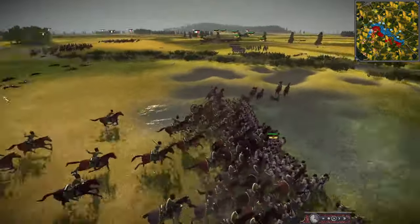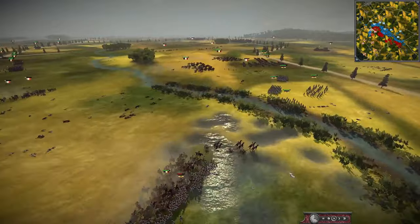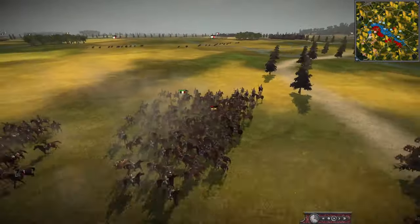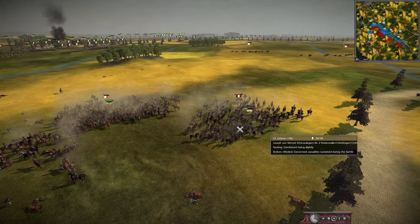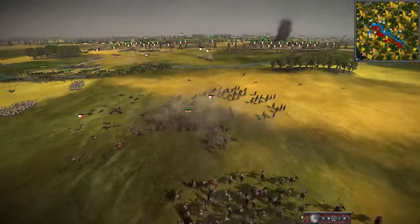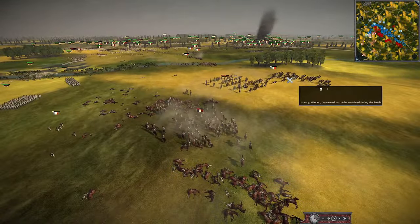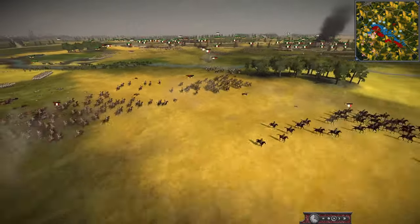The French are now trying to deal with this flank. The Grenzers can't form square. French going in with Chasseurs à Cheval — they might break these guys pretty quickly as Grenzers don't have great morale. The French are also going to try a do-or-die on this flank with the Italian Dragoons, a top-tier unit. They are probably going to win this fight against the combat-gen, though they didn't win the other fight. The Dragoons go up against these Hussars, and it looks like the Austrians are going to continue to chase that other unit.